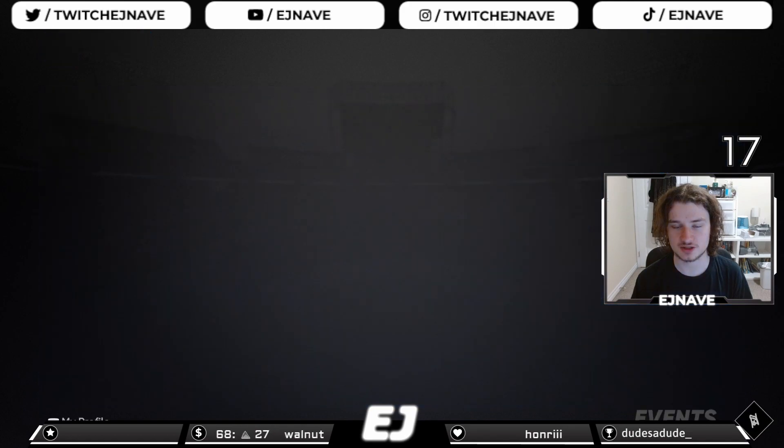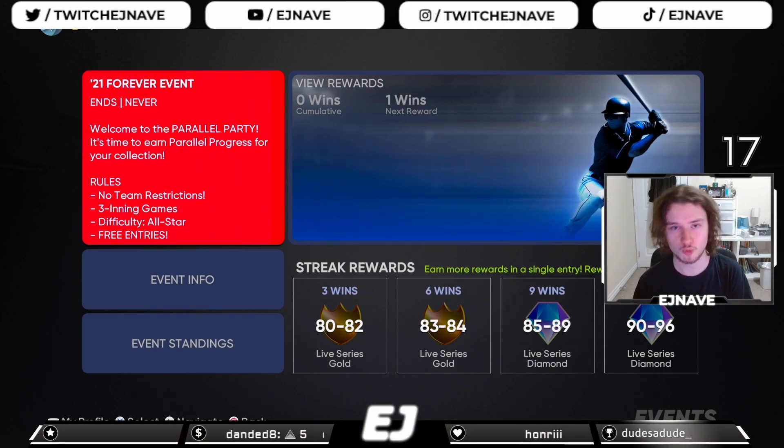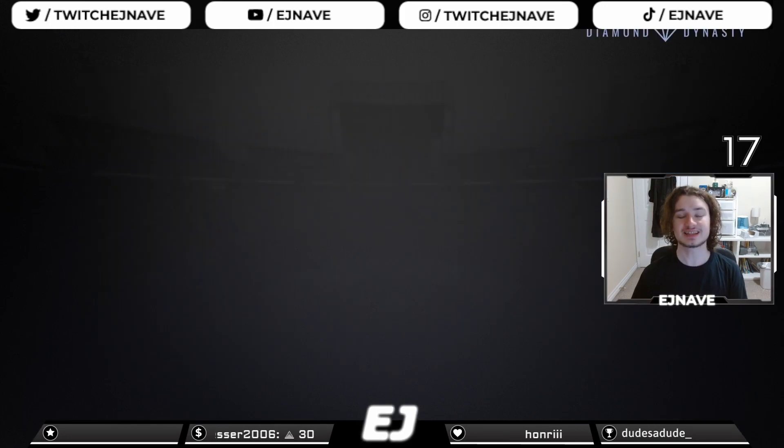Events is another mode where you can use the same trick — turn cross-play off on your Switch and face only Switch players. Events is even easier because you can use friendlier players. Grinding event wins at the beginning of the year is very valuable. You can get cards that go for a lot, and if you hold onto event cards, later in the year when they get scarce, their price can go into the hundreds of thousands or even up to a million stubs.